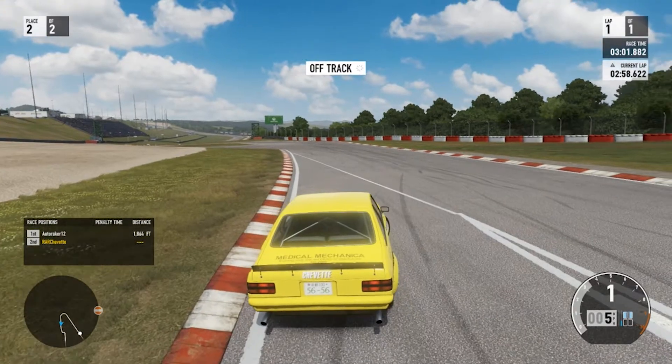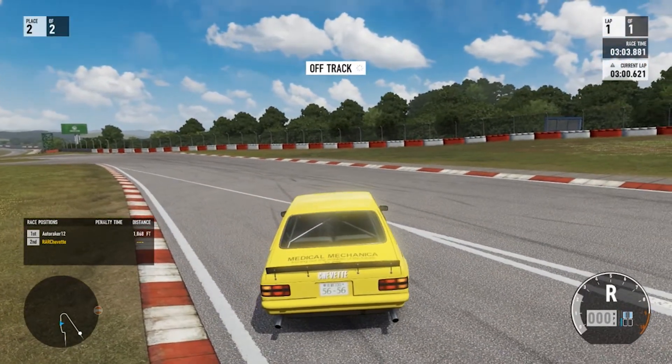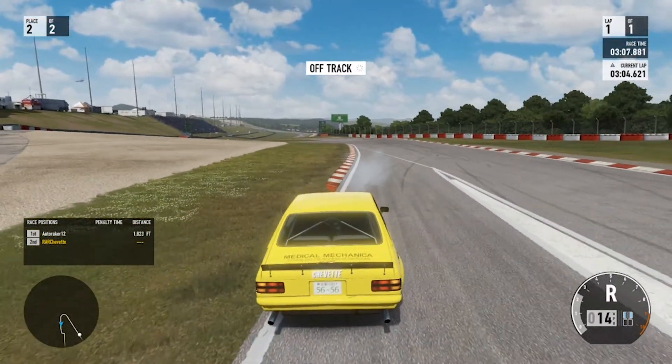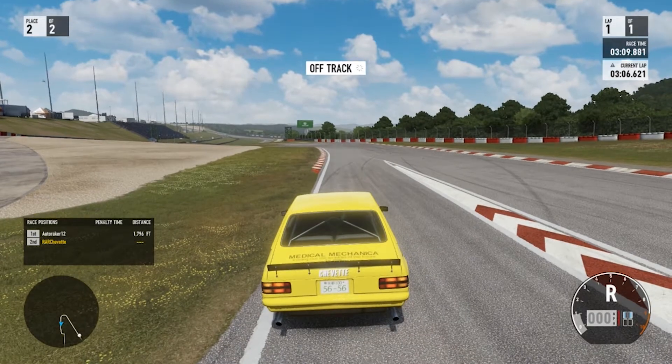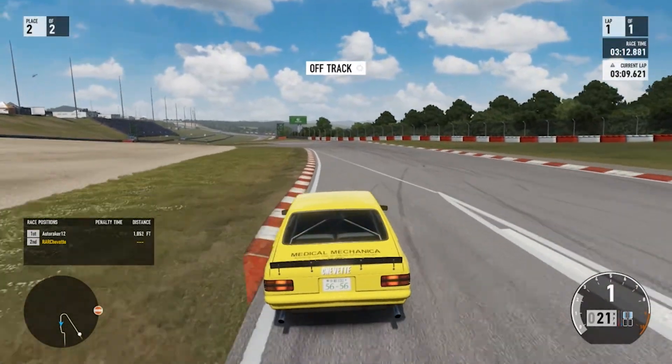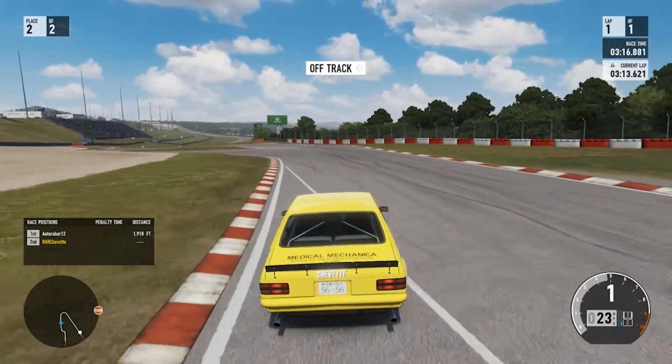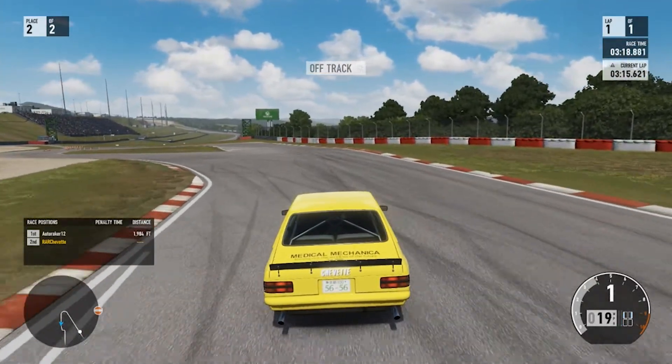The access road inlet right here is where the touch and go is. From this point to right here is your touch and go, and then from the touch and go you're going to start working your way back to the right hand side of the course. It's a big slalom down this back straightaway.